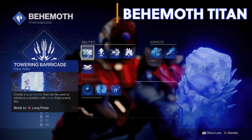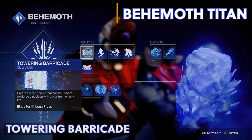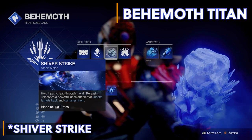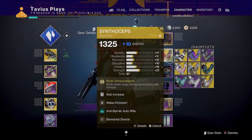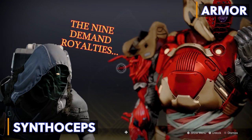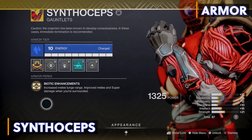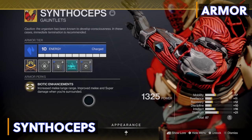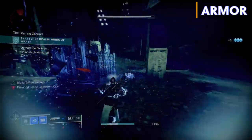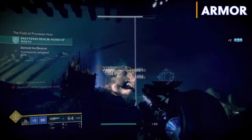We're also going to be using the Tower Barricade. I wanted to use the Rally Barricade for all the weapon buffs, but in high-level PvE activities you really need the protection of a bigger barricade to stay alive in tough encounters. The Behemoth melee ability is called Shiver and Strike and it pairs really well with our exotic armor piece. For my exotic armor I'm going with Synthoceps arms. The exotic perk is called Biotic Enhancements — it increases melee lunge range and improves melee and super damage when you're surrounded, even if the enemies are frozen. With this exotic, Shiver and Strike launches you even further, increases damage, and shattering frozen targets with your melee will constantly create a stasis lance.